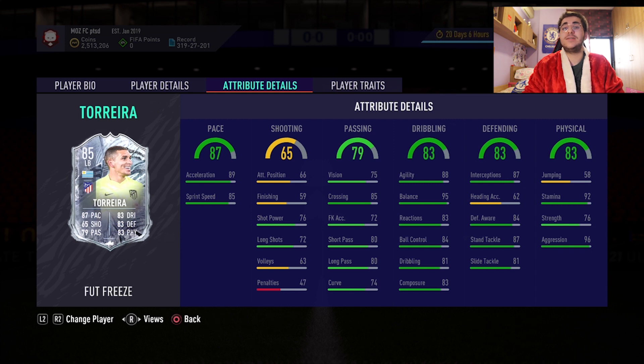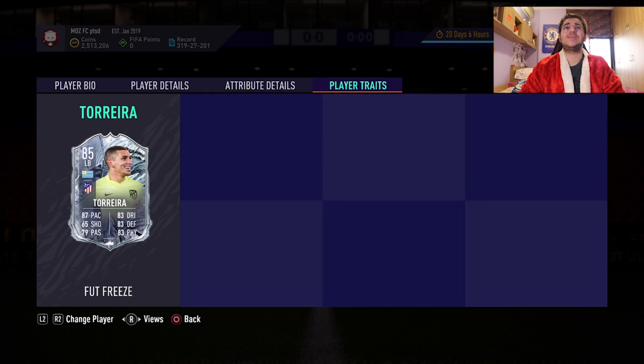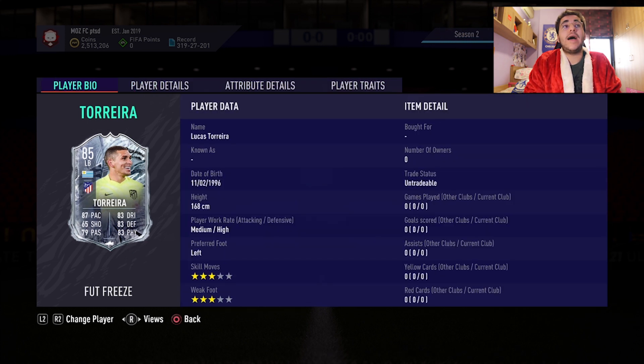The defending stats are really good for a left back, though the 62 heading accuracy is dragging down the overall 83 defending rating. With a Shadow or Anchor chemistry style it'll be great. His physical stats are spectacular — 92 stamina with 96 aggression. He has no traits unfortunately.